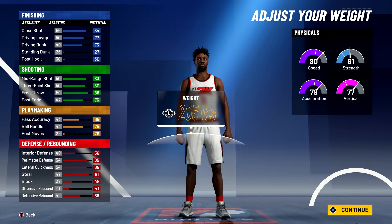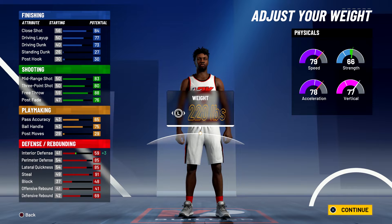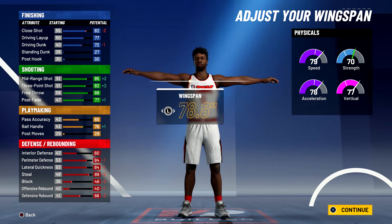For the weight, if you're going 6'6" bring the weight up to his actual weight of 215. And if you're going 6'5" bring it up to 225. For the wingspan, at 6'5" bring it down to 78.8, and for 6'6" bring it down to 78.9.